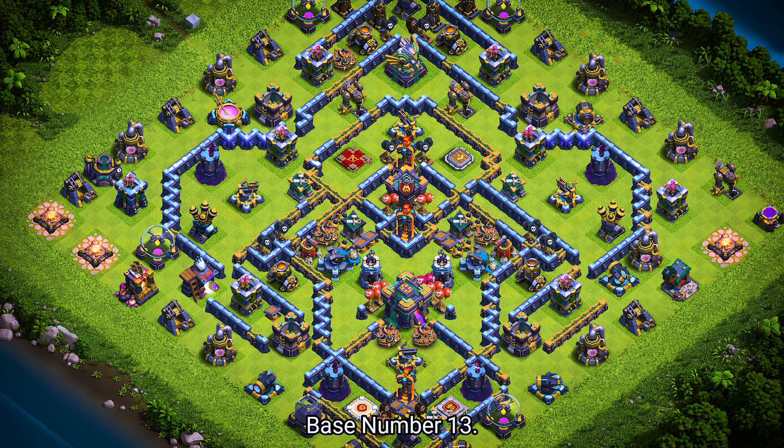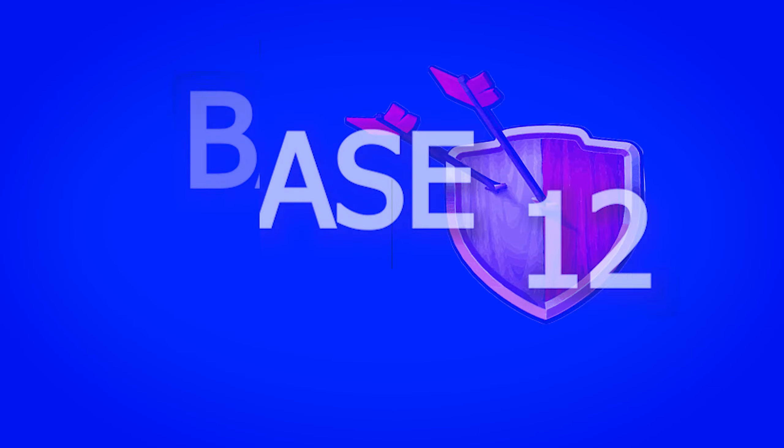Base number 13. It's an anti-2-star trophy and war base. For clan castle troops, use 1 lava hound, 1 rocket balloon, and 5 archers.